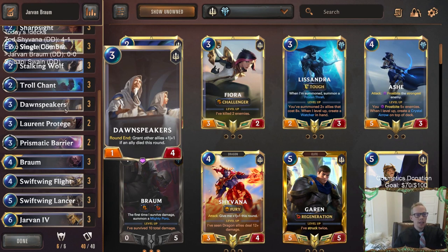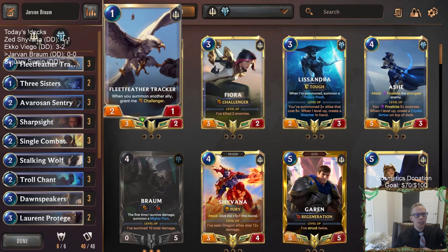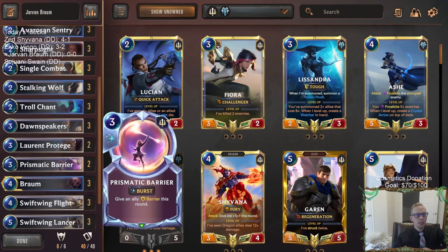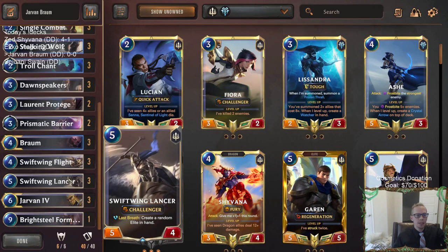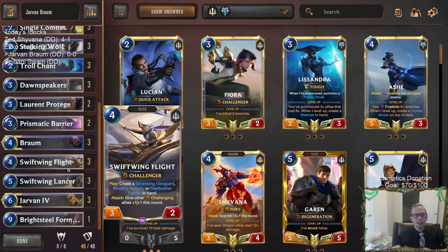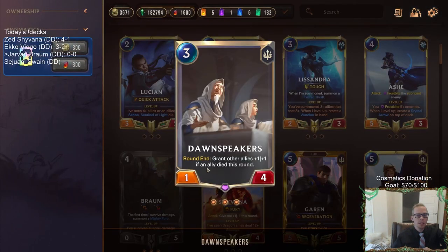In order to help us have allies die, we're going to have a lot of challengers. You can see Fleet Feather Tracker, Stalking Wolf, Laurent Protégé, and at the top end Swift Wing Flight and Swift Wing Lancer — lots of challengers that we can have die if we want. Swift Wing Flight is interesting for this deck because not only is it a smaller card for four mana that's easy to have die, it can also give our other challenging allies plus one plus one so they can stay alive.